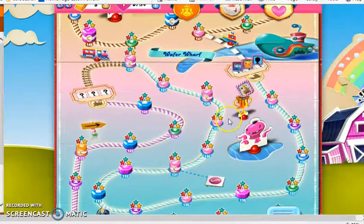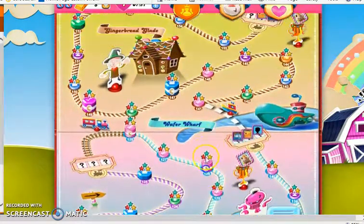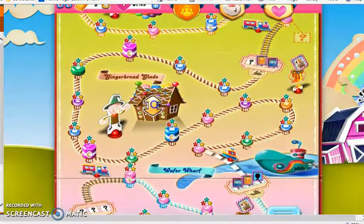Then we continued on past Wafer Wharf and into Gingerbread Glade, where the frosting was increased in intensity when we added an extra brown layer on top of it, making it three layers thick — so we needed to strike it three times for it to go away. We also had an interesting strand of levels where we had every single type of level in alphabetical order.